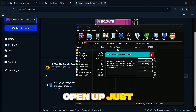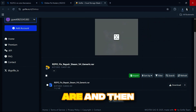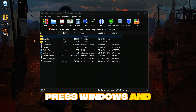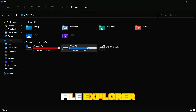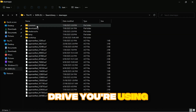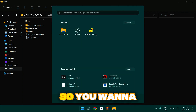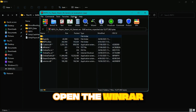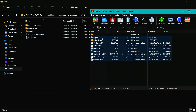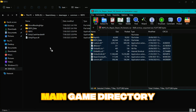It should open up — just close the random pop-up, it's just an ad you don't have to pay for. Then press Windows and click on File Explorer. When you open File Explorer, go to your D drive or whatever drive you're using, then Steam Library, Steam Apps, Common, and then Repo.